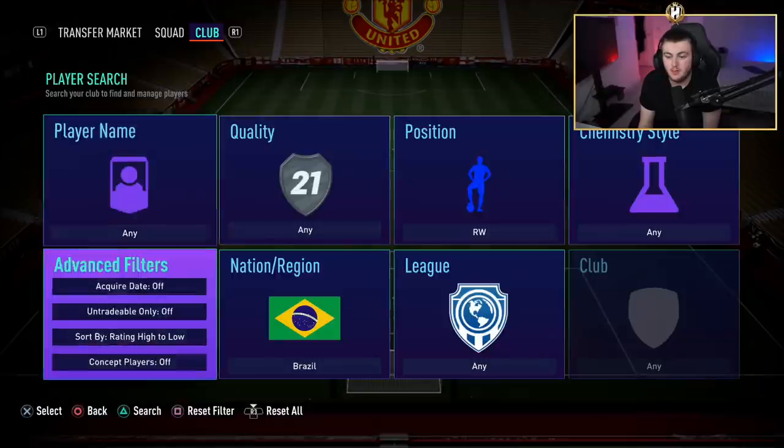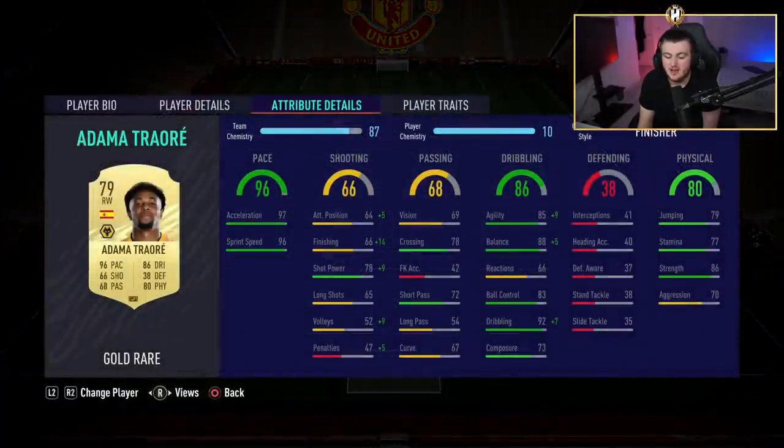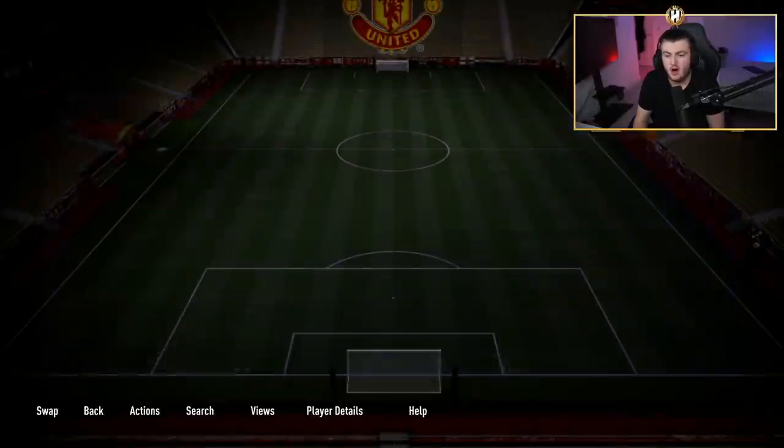Over on the right wing spot, it's the first time I've used this card this year — it's Adama Traore and he is just broken. I can't explain it — he's broken. He's five foot ten but he looks about six foot two in game, built like a brick wall. He is so strong you cannot get him off the ball. If you get the wrong side of Adama Traore you literally can't get the ball back — he's won about five penalties for me. He's about 30,000 coins but rapid, great dribbling and just strong as an ox. An honestly crazy card.